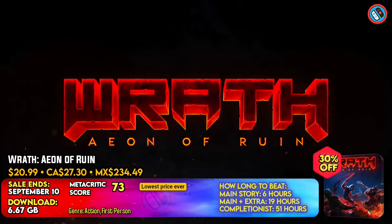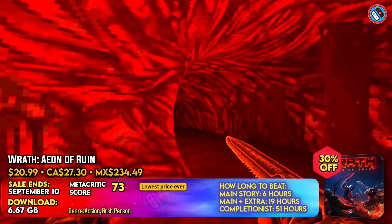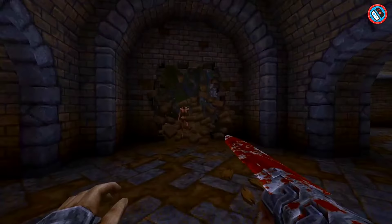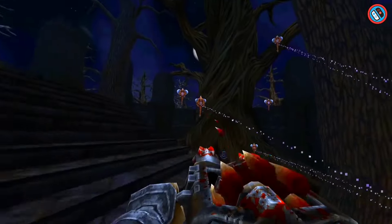Wrath is an outlander who finds himself on a dying globe, entrusted with tracking down the last guardians of the old globe. Players must use strong weapons and artifacts to defeat their enemies as they explore crypts, ruins, temples, and woodlands. The game embodies the spirit of classic 90s shooters, with furious action, various environments, and captivating narrative.